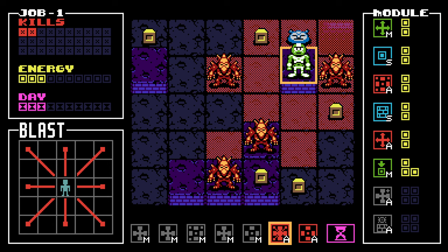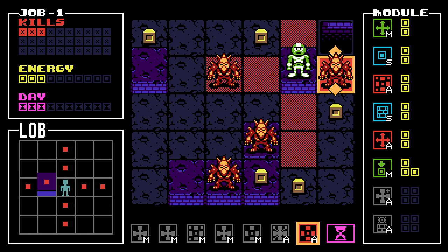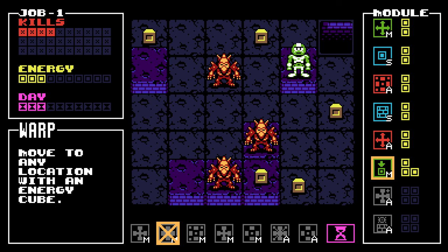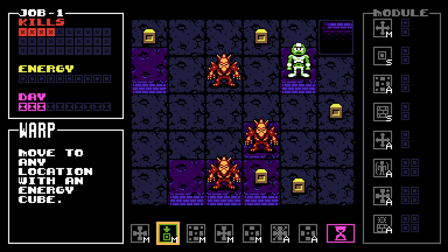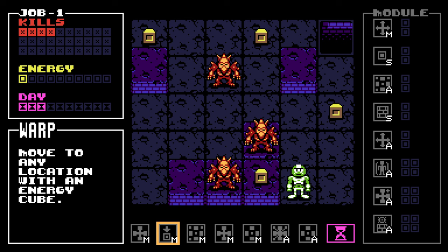If I blast from here... oh, I was hoping it would be like a nova of attacks, but no, you have to pick your target. I'll kill that one. I can lob. We have run out, but we do have energy left. Let's get ourselves — move to any location with an energy cube. That sounds awesome, we will take that and use it. I guess I want to come here, and now we're gonna rest.